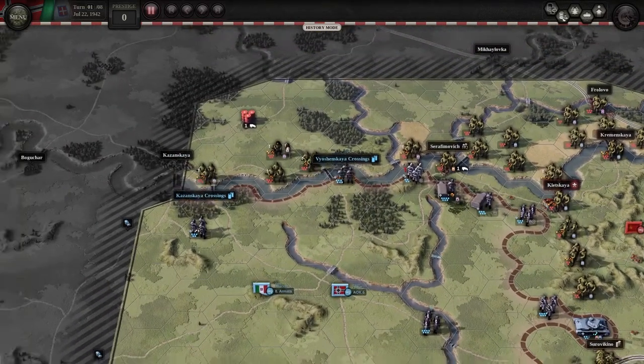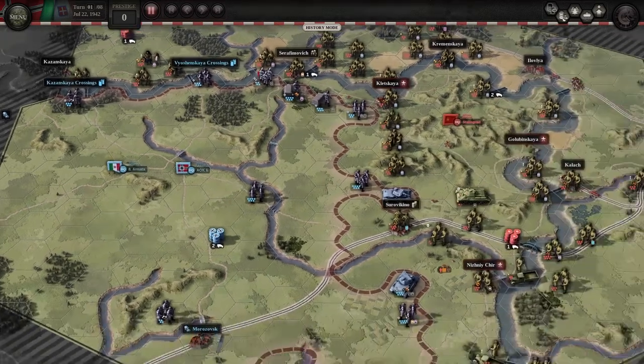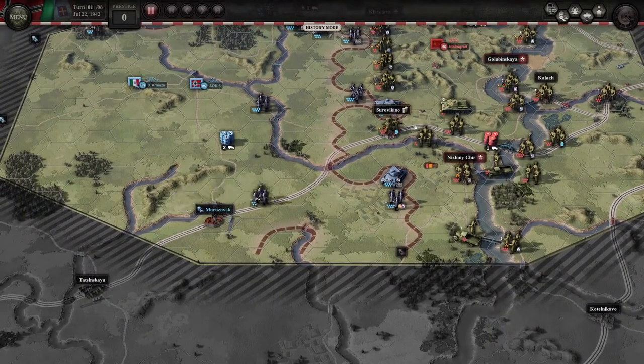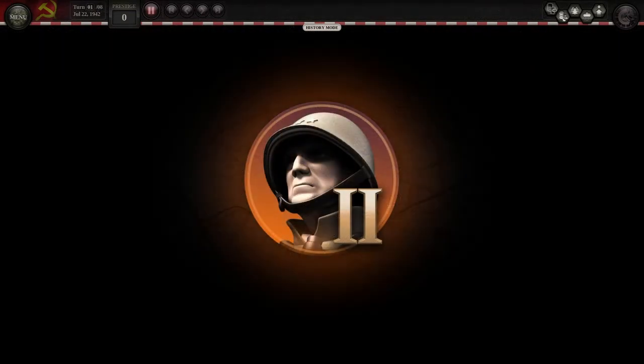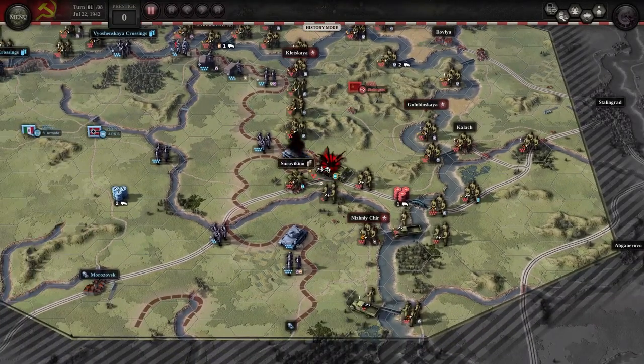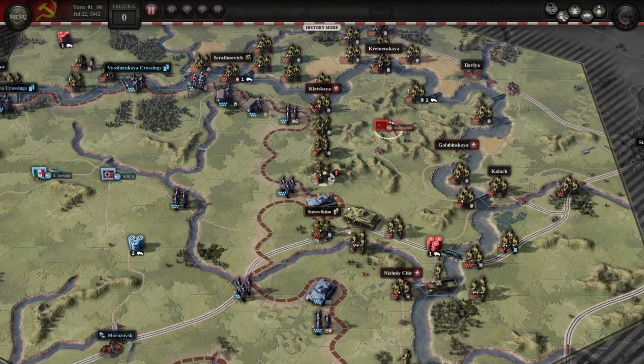With this mission, obviously, there are a bunch of problems. You don't have many troops here, unlike Kalach. And the Soviets have plenty of tanks. One of the problems is that the tanks like to attack — generally, the Soviets are very aggressive, as you can see.